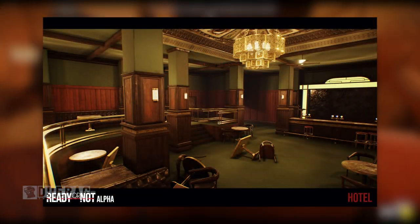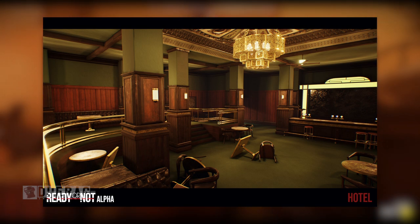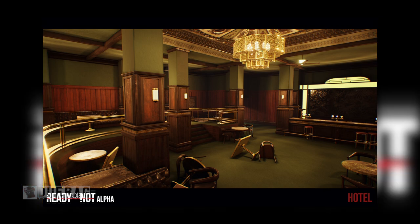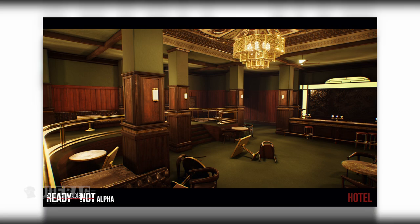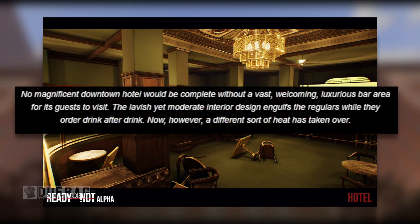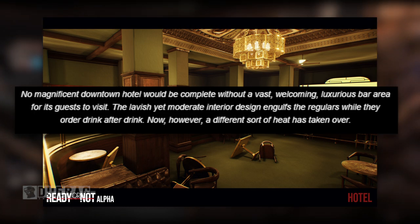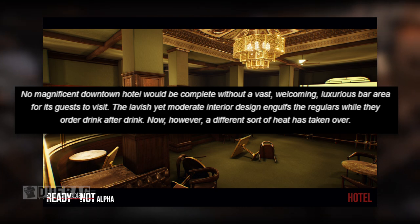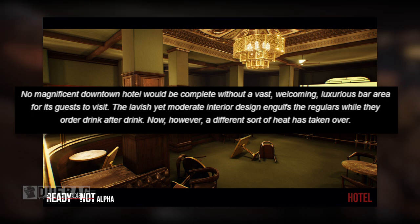The next picture looks like some sort of bar area with a lot of tables flipped over. I've actually played in this version of the map. The description says no magnificent downtown hotel would be complete without a vast, welcoming, luxurious bar area for its guests — the lavish yet moderate interior design engulfs the regulars while they order drink after drink, but now a different sort of heat has taken over.